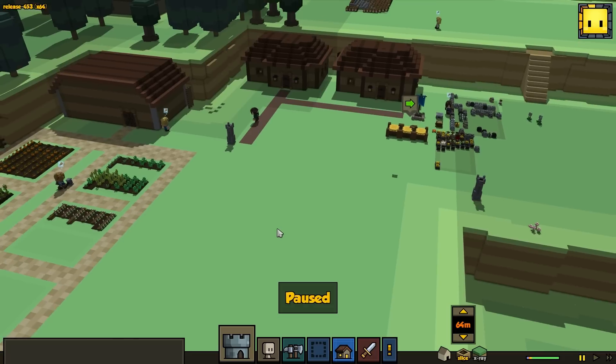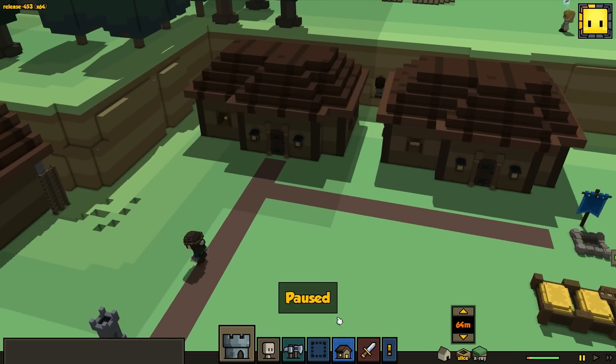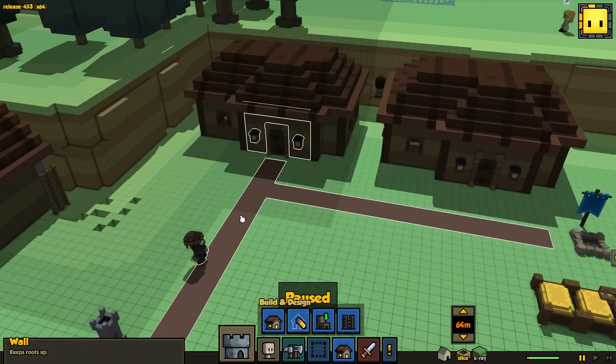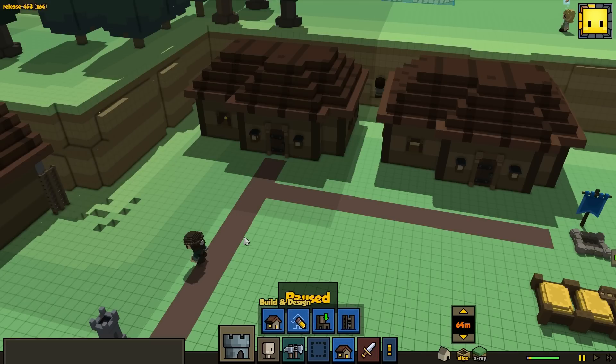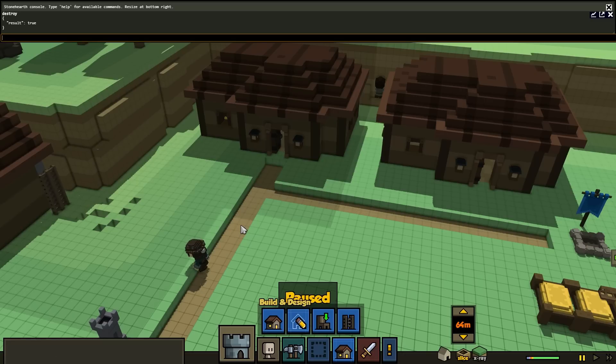When we were last playing I was getting a little bit confused on how to delete roads. Apparently there is no way to delete roads in-game as of this moment. Don't forget, this is an alpha game. What you can do if you want to delete roads: click the build menu, click the road, and then type Ctrl-Shift-C. That's going to bring up the console command. Then you're going to type in 'destroy' and goodbye roads.